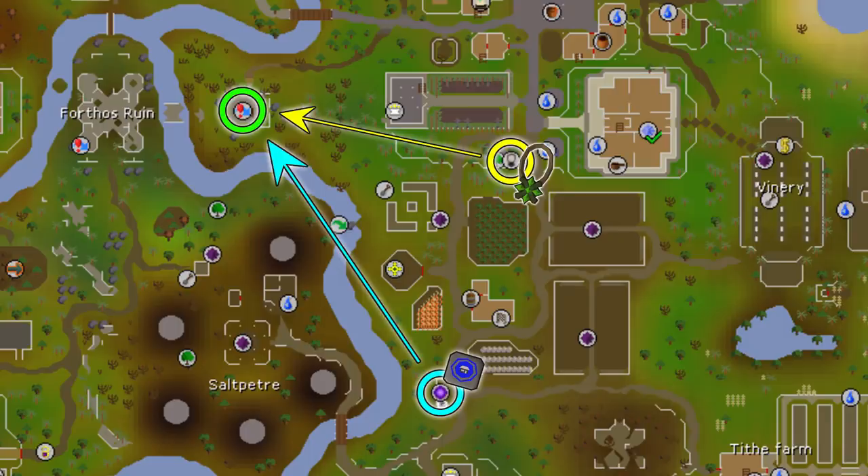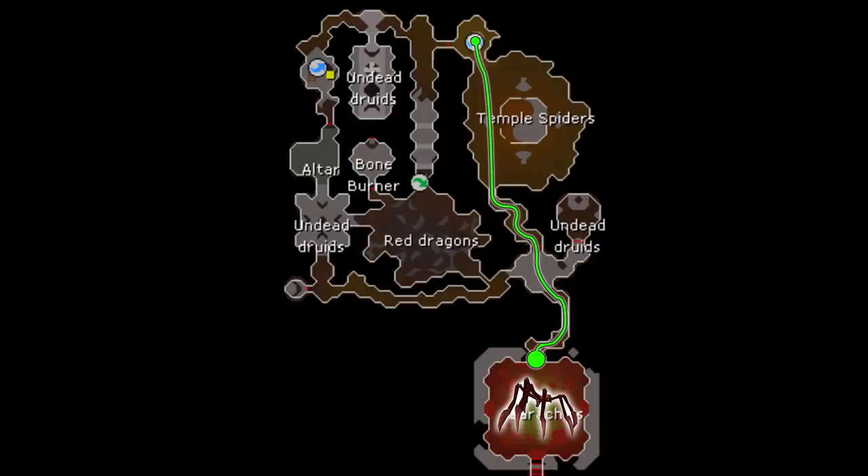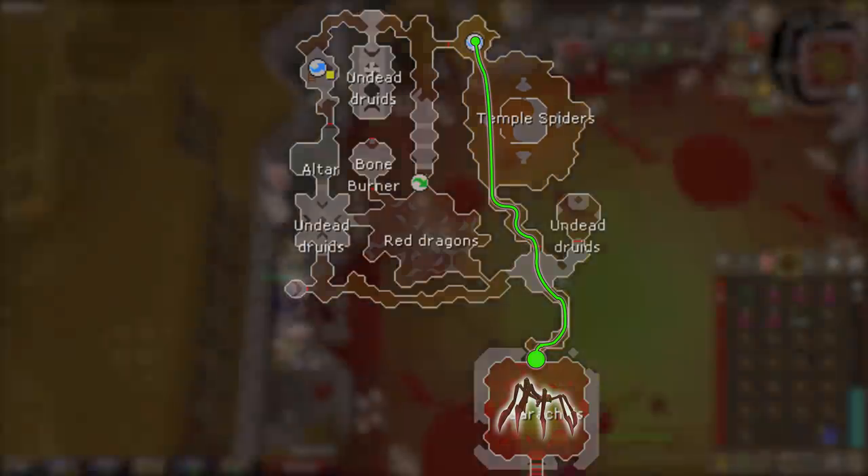There are two good ways to get to Serachnus. First, use the Xerix talisman to teleport to the Xerix glade, then run west and enter the dungeon. Alternatively, move your house to the Khazari portal, use a house teleport, exit, and run northwest into the dungeon. Once inside, follow the highlighted path directly south on the map until you arrive at Serachnus's chamber, where you can prepare yourself for the fight.